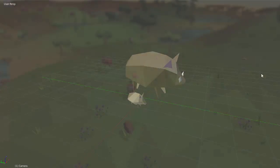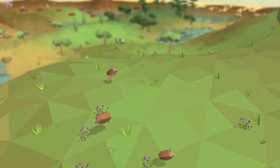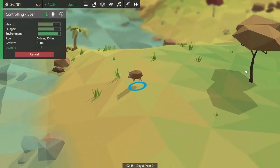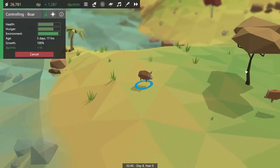I started this week by finishing off the boar models and getting them added into the game. I then worked on creating a rather unique looking movement for them to allow them to bounce around happily in the world.